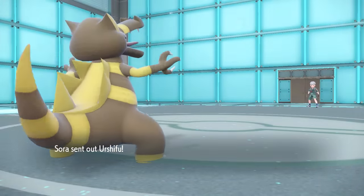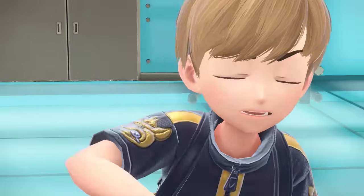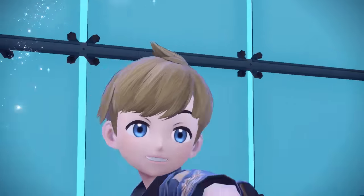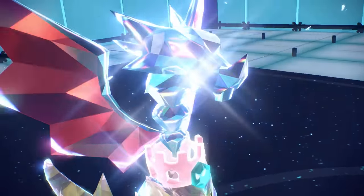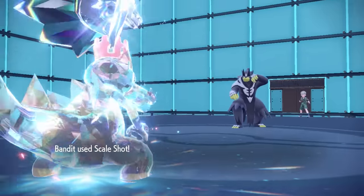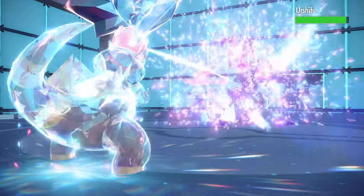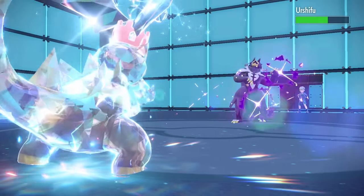I'm going to commit the Dragon Tera and launch some Scale Shots. They end up switching out and bringing in Urshifu. The buff bear is one of the scariest Pokemon to deal with, especially as a Crocodile — but now I'm a Dragon and looking a whole lot more threatening. I am still slow though, and with the Loaded Dice I'll hit 4-5 times, but it's not quite going to be enough to take out the Karate Bear.